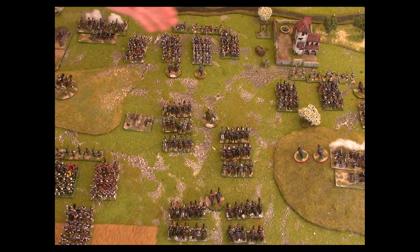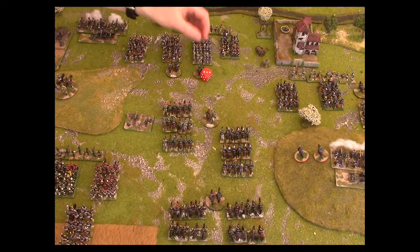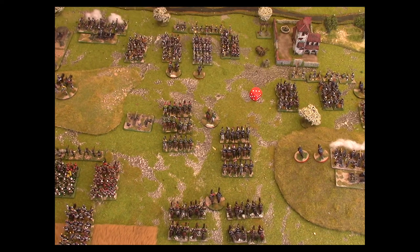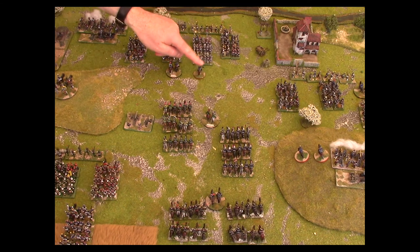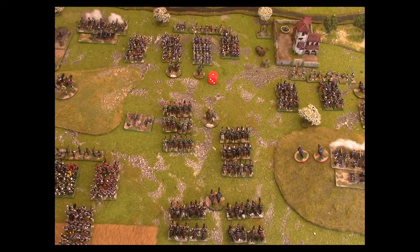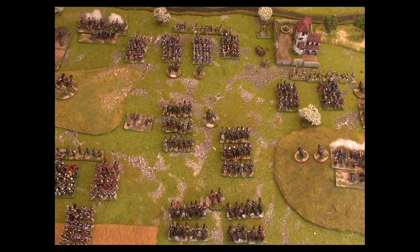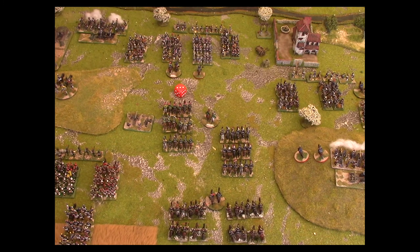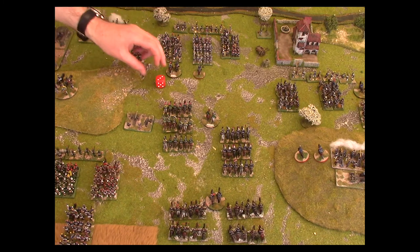Now let's roll for our infantry brigades. The first one gets a three, which means the brigade is obeying orders and can do as the player wishes. Now we move to our second brigade, remembering it has an ADC attached on brigade attachment. We've rolled a one — a one would normally be hesitant, which means the brigade wouldn't be able to advance. However, because we have an ADC attached this gives us a command reroll. We reroll the dice and this time we get a three. The brigade is now active and obeying orders, so can advance as we wish.